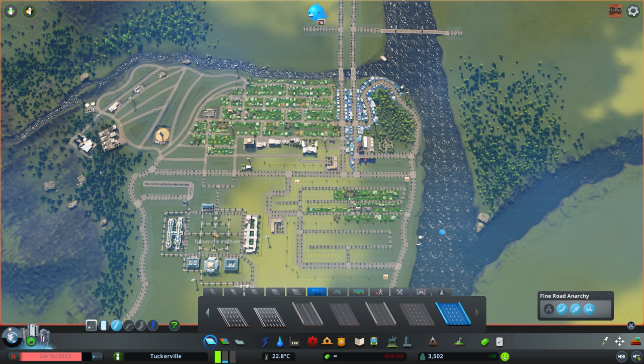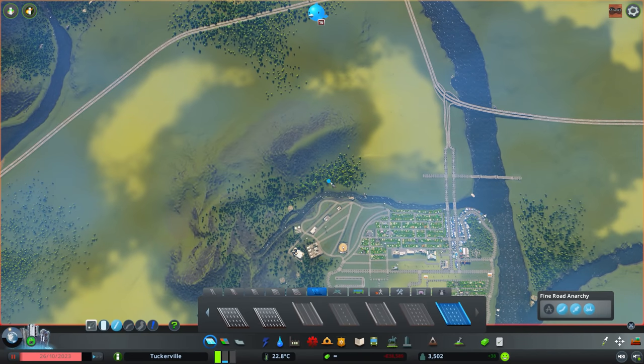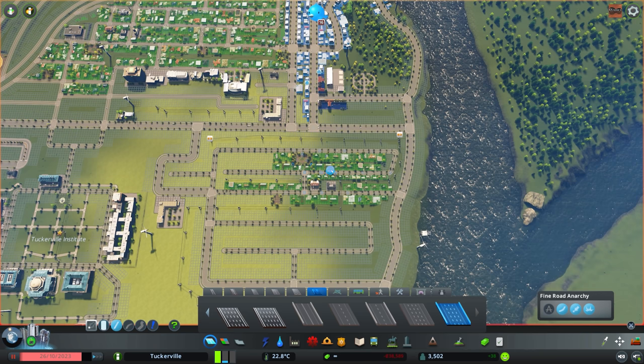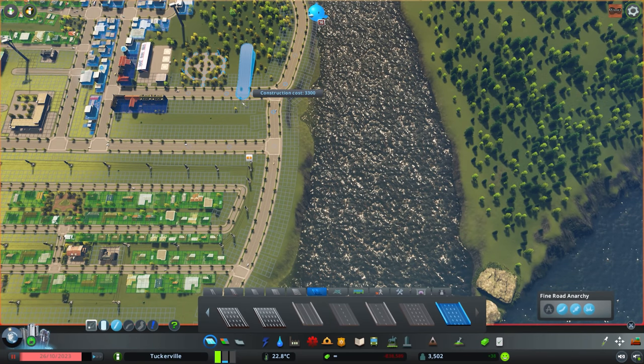We're going to see a lot more roads due to the mods installed. Now, the part I hope you can assist me with is the freeway intersections. I want to be able to put freeways over roads using Page Up and Page Down — that's how you place stuff underground or above ground. I'll demonstrate: drawing this out, it's already making a bridge, and I can make it taller to go over something.